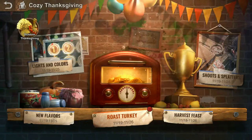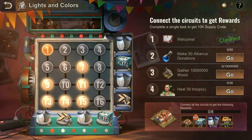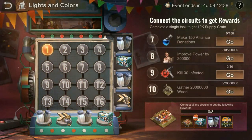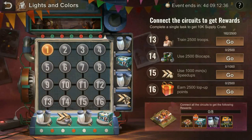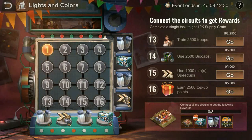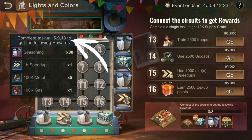Let's jump into the Lights and Color event page. This event is now a permanent feature during skin events. Survivors have 16 tasks to accomplish across the next seven days. As survivors complete the tasks, you will unlock the numbers needed to connect the circuits in order to collect the relevant rewards. When you click on the rewards you will get clues on the tasks you need to accomplish to unlock them.